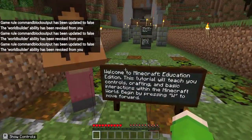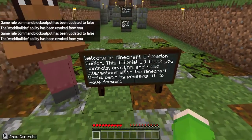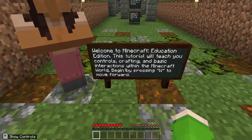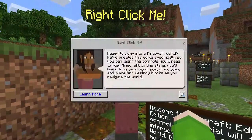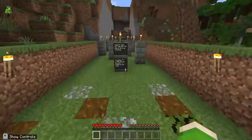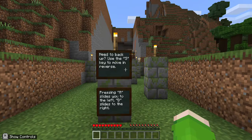Let's read this: 'Welcome to Minecraft Education Edition. This tutorial will teach you controls, crafting, and basic interactions within a Minecraft world. To begin, press W and move forward. Right click me so you can read whatever you want.' But I'm not going to read it, I'm just going to go ahead. To go back press S and blah blah.